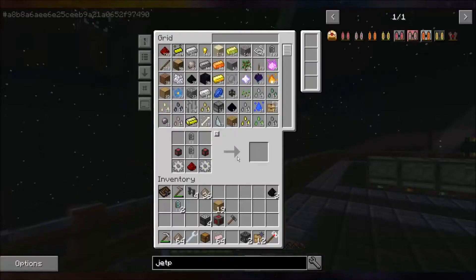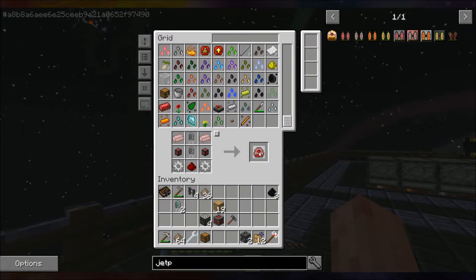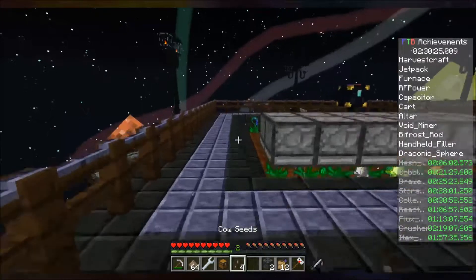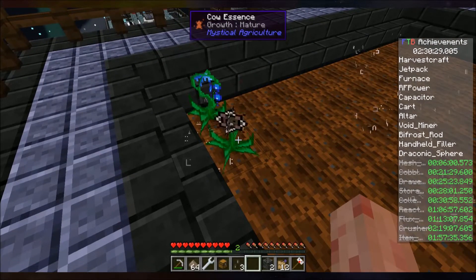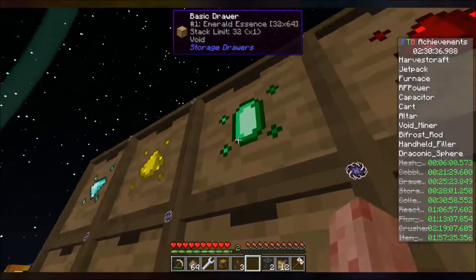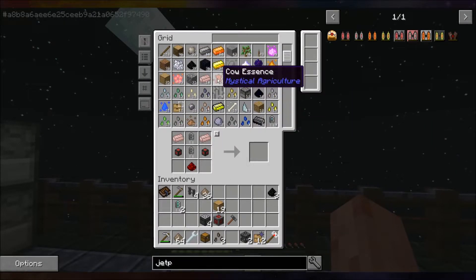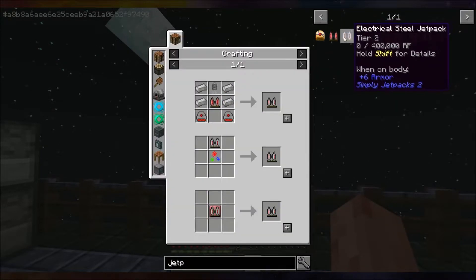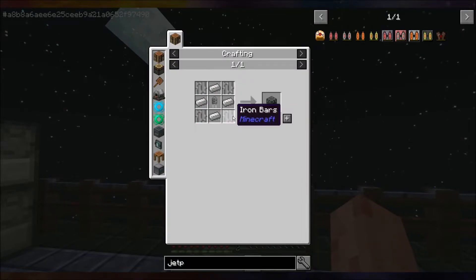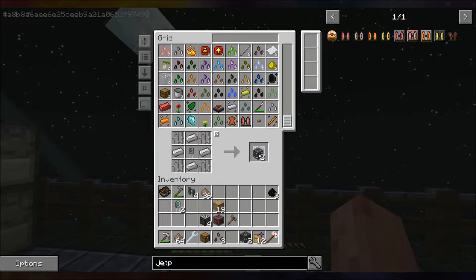I need redstone alloy, probably not much — one, two. This thing takes leather — takes cow essence. I should have some cow essence, cow seeds. Super plant growth — go. Leather. Take me a strap — and that should be good: conductive iron jetpack. These take machine chassis — four machine chassis, need to make a few more of those.